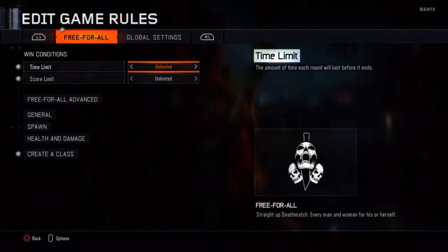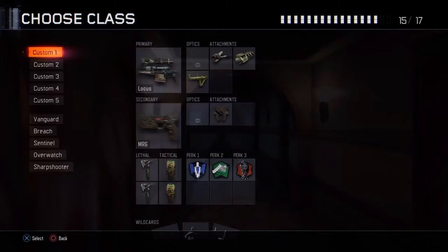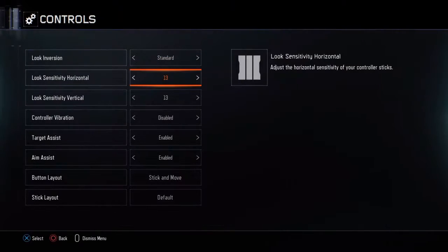What's up guys, Peer Clips here. I'm going to be teaching you how to improve your aim and accuracy today. What you're going to want to do is go to custom games, set the time limit to unlimited and the score to unlimited. You can put your creative class on whatever you want.